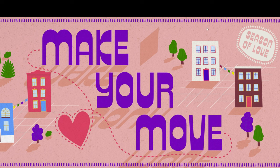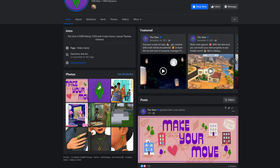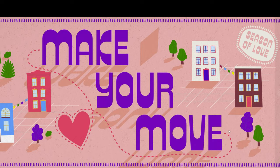The first thing I noticed from the cover art is that there aren't a lot of hints. It's just some building, the words 'seasons of love,' and a heart. Nothing really stood out to me, and it doesn't have a specific timeline. They also updated their profile picture to be a plumb bob with hearts surrounding it on a purple background.